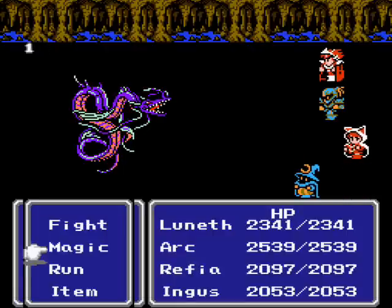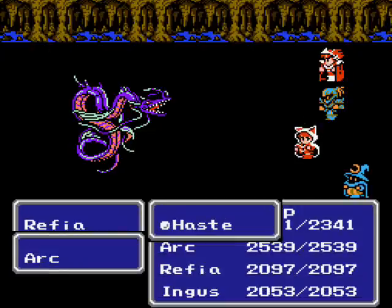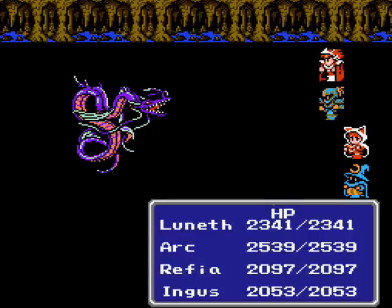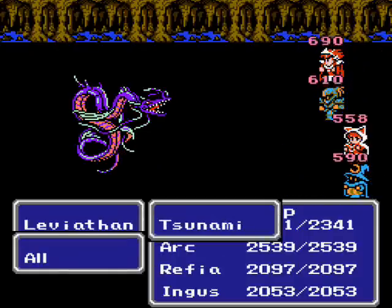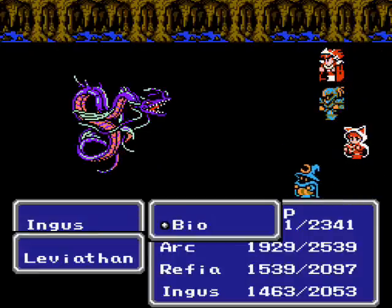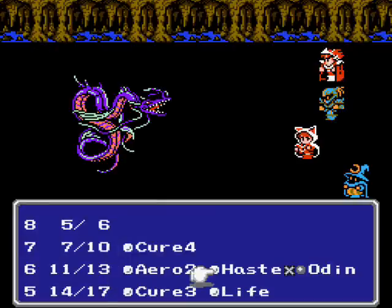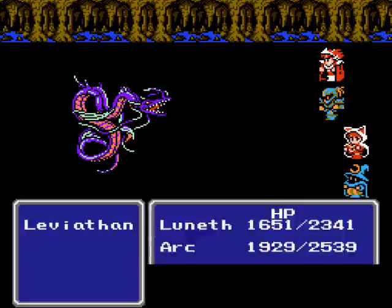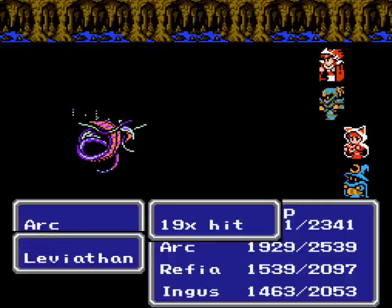Same strategy as with most of the other bosses: attack, attack, cast Haste on your melee warriors, and go from there. Wow, that's not bad without Haste. He has a Tsunami attack, which hurts a bit. But we only have to fight one boss here. I'll cast Haste on him — why not? One more Bio spell ought to do it. Leviathan's not weak to lightning in this game, by the way. At least not in this version.